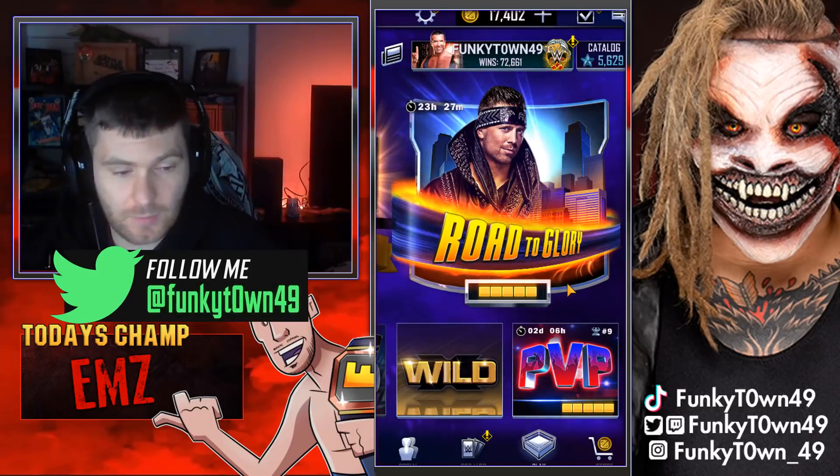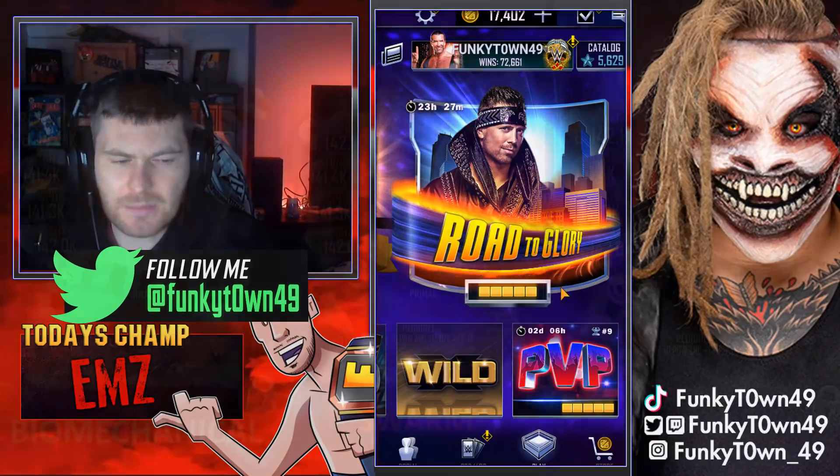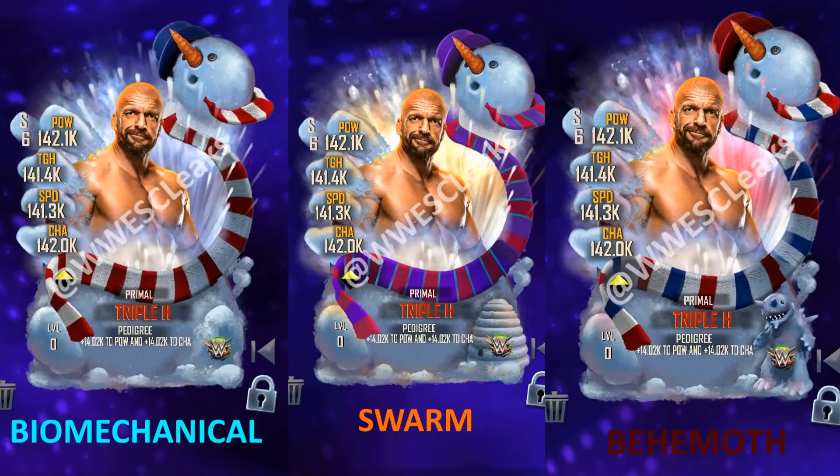Now let me show you the winter cards — I'm looking at them on my phone. Ignore the fact that it says Primal and ignore that it's Triple H; just pay attention to the rest of the design. We've got snowmen — I don't mind the designs, though they got a pretty negative reaction on Twitter. We have the Biomechanical, the Swarm, and the Behemoth. Ignore the stats too, they're not accurate. Let me know what you think about the fusions below.